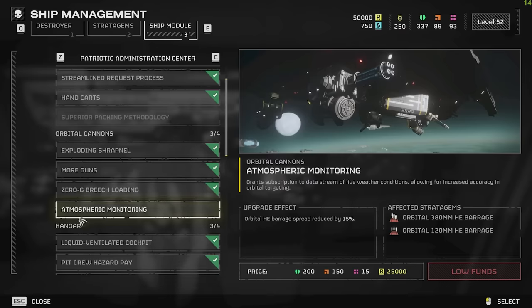Next, the Orbital Cannons — we've got the Atmospheric Monitoring: Orbital HE Barrage Spread Reduced by 15%. I am an avid user of the 380mm HE Barrage, and the thing is with these barrages is they seem to drop in a very wide area, so it's kind of easy to kill your teammates. This extra 15% reduced spread will minimize the area and I think will be extremely good. Still, this will help a bit with not killing teammates.